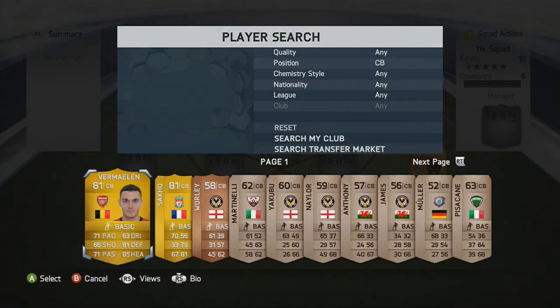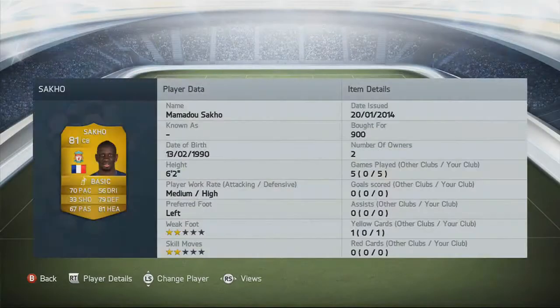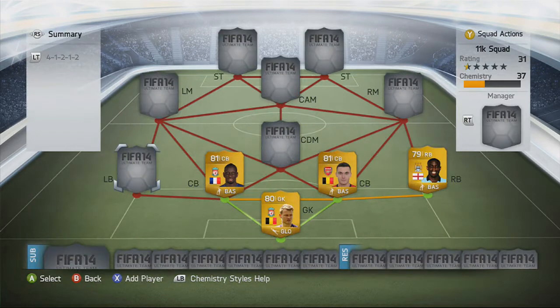On to the centre-backs, and we have Vermarlin and Sacco. Sacco is a beast — 6'2", bought him for 900, 70 pace, 79 defending, 81 heading. He's pretty much the same as Vermarlin. Vermarlin has 71 pace, 81 defending, 85 heading. They're really, really solid centre-backs. They do the job you want them to do. I bought Vermarlin for 800.